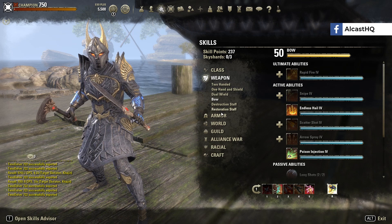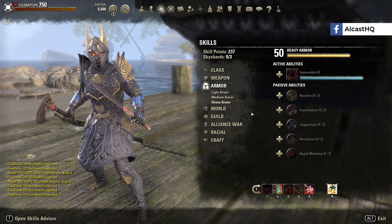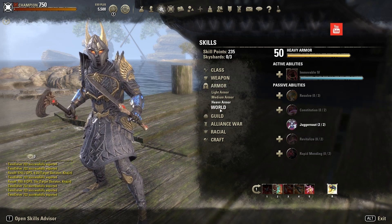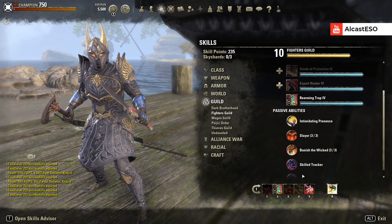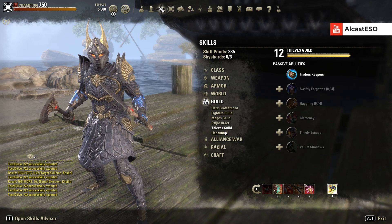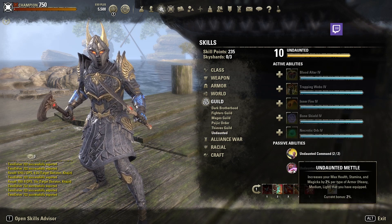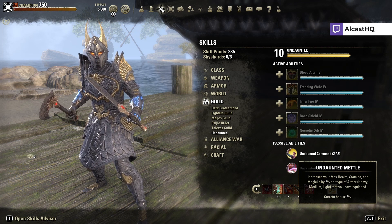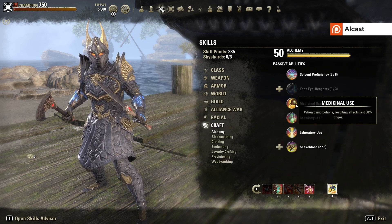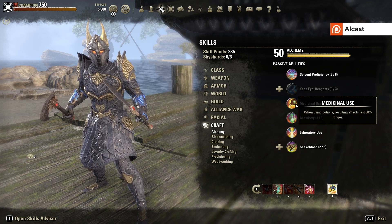For passives: all class passives, Dual Wield, Bow passives, and Medium Armor passives. If you run one piece of heavy armor, make sure to get the Fighter's Guild passive for 2% extra health. Undaunted passives give a little more max resources — since we run seven medium we only gain 2%, so if you don't have it, it's not a big deal. All racial passives, and Alchemy Medicinal Use — when using potions the effects last 30% longer, which is how we get to 47 seconds.